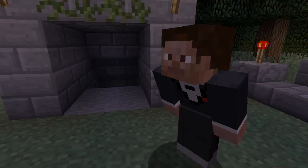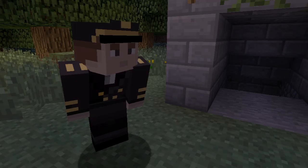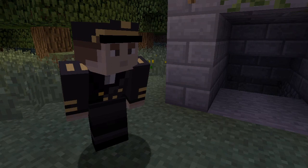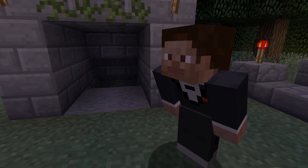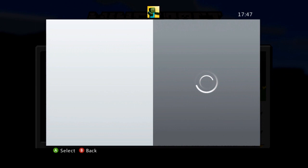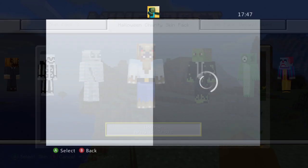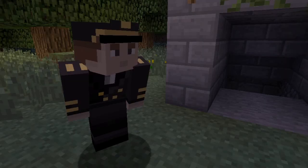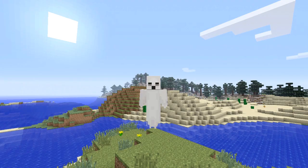Hey, you know Halloween's coming up? Yeah, so? So, have you heard? Heard what? There's a new Halloween skin pack out for Minecraft Xbox. The new special Halloween skin pack can be found on the in-game marketplace and costs 160 Microsoft Points. The skin pack contains 55 skins made from many different companies and are all to do with Halloween.